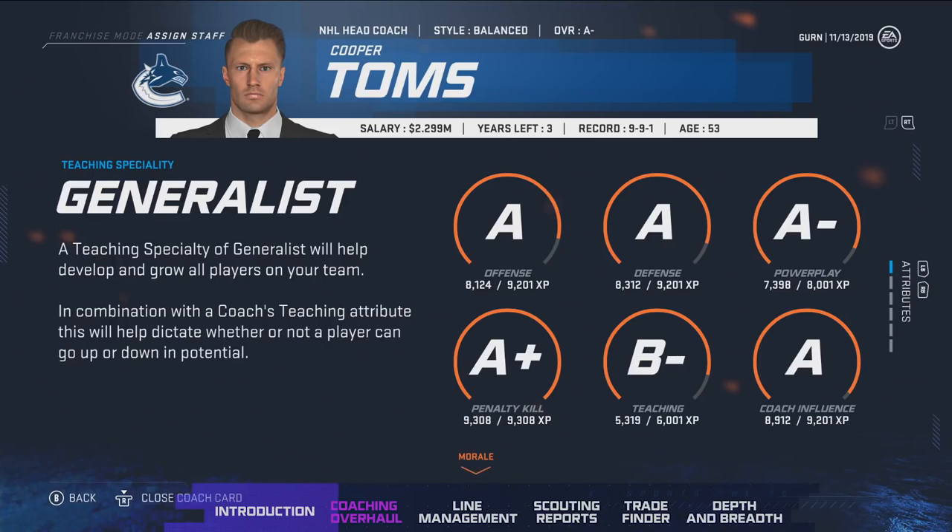Next up we have teaching and teaching specialty, which is important because it can help affect a rebuild to either go quicker or slower depending on the coach's teaching rating. A teaching specialty of generalist with a B minus means this coach is somewhat good at growing players' potentials across forwards, defense, and goalies. But if that coach had, say, an A plus in defense, that means that coach would be good at growing defenders really well — it'll help increase the potential of the player. But if a coach has a really poor rating, they'll actually negatively impact the player's potential.